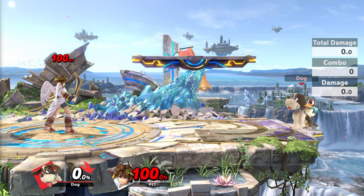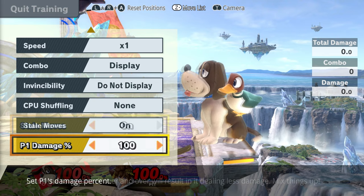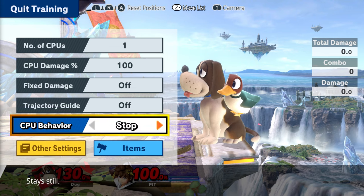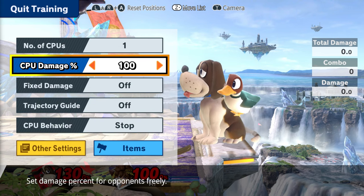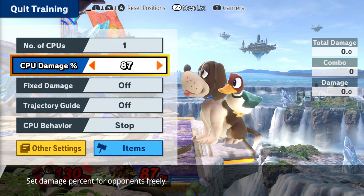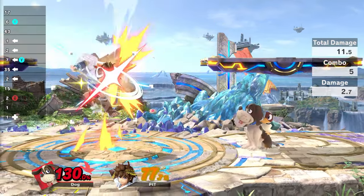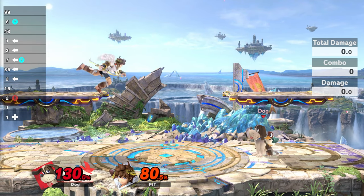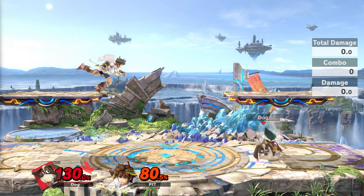Speaking of Rage — remember that Rage will also factor into the minimum percent required to send the opponent into a tumble animation. At 70% with a little bit of Rage, you will send the opponent into a tumble animation, so Clay Pigeon will actually be harder to do when you have more Rage.